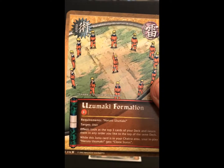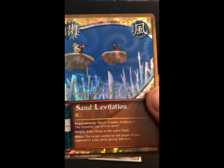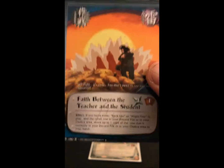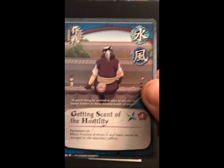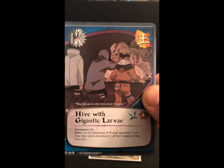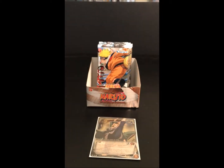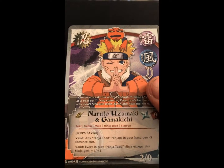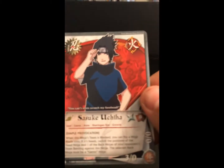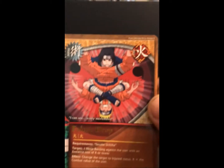Pack seven: Uzumaki Formation, our foil is Sand Levitation, Face Between the Teacher and the Student, Getting Scent of the Hostility, Hive with Gigantic Larva, Fang Over Fang, Naruto Uzumaki and Gamakichi, Riot in High Security Facility, Sasuke Uchiha, and our rare is Falcon Drop.